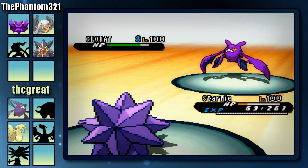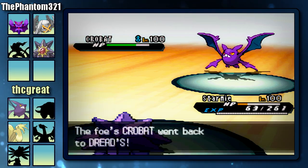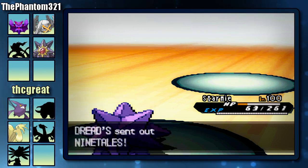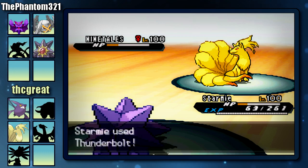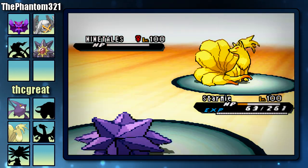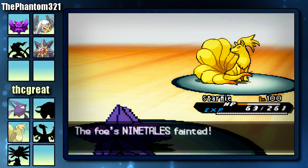He's going to go for the U-Turn, and that U-Turn is going to do a lot of damage to my Starmie. Thankfully he didn't manage to take it out. Now he's going to U-Turn out into his Ninetales. I'm going to go for the Thunderbolt, and obviously that's going to be enough to kill the Ninetales — so that's really, really good for me.